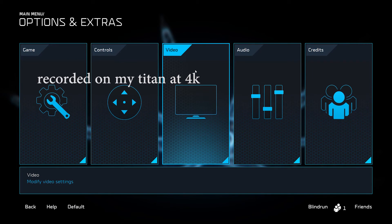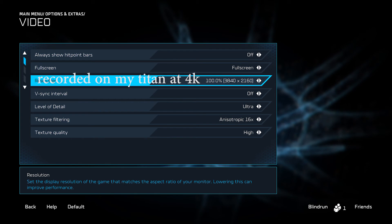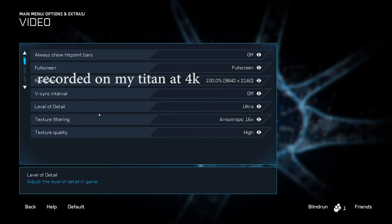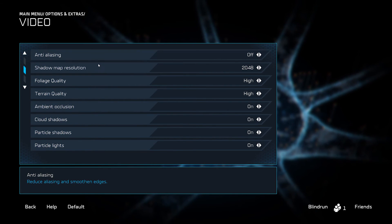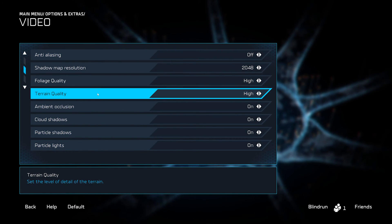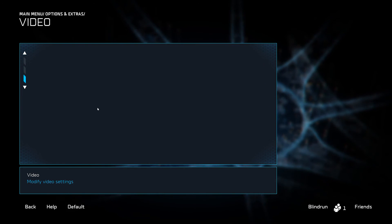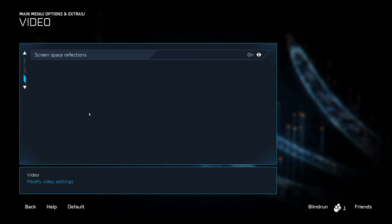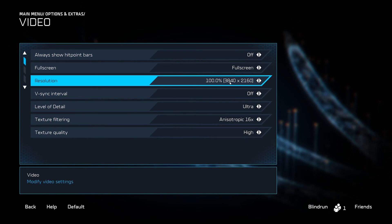All of the settings are going to be pretty straightforward. We're using 1080p with everything cranked as high as possible — all settings turned on and all the way up — except for v-sync. With v-sync on it locks the frame rate at 60 fps, and we want to see the maximum capabilities of these cards.